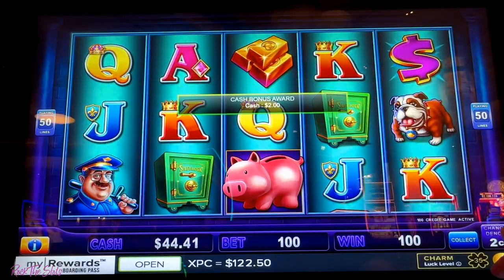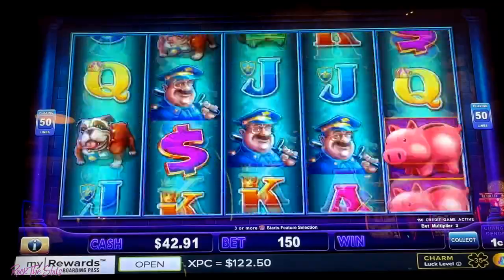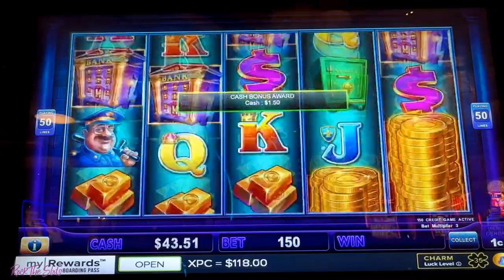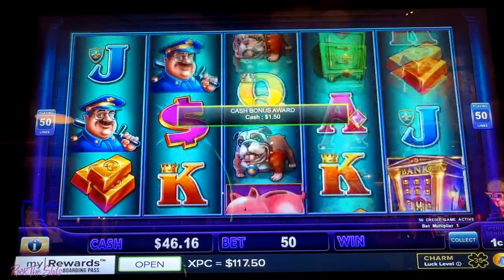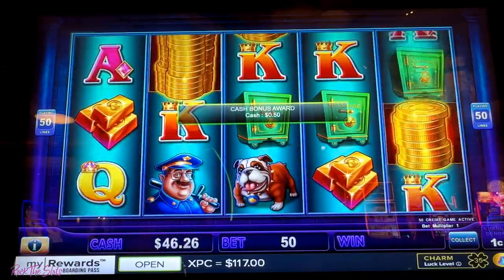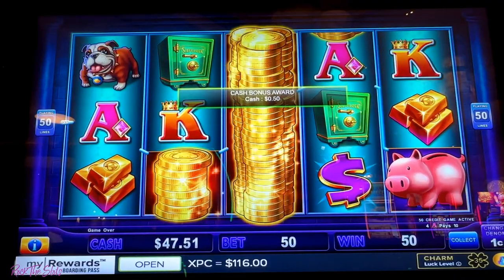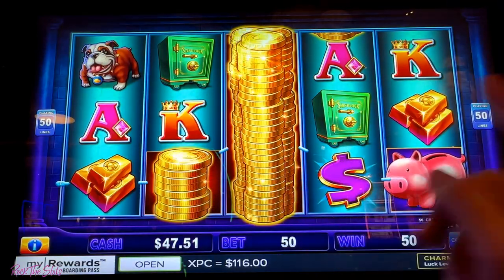I'm going to go to one dollar fifty for two spins and then go to a different machine. Let's try a dollar fifty for a couple spins. I'll do fifty cents for four more spins and then I am going to find another machine — this machine is just not active enough. Never be afraid to just get up. Don't keep going when a machine isn't paying, because we want to turn this $116 into something really good.